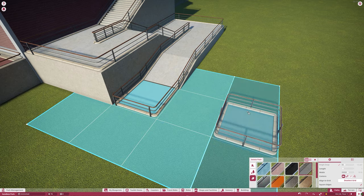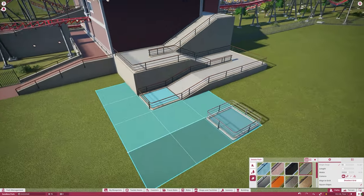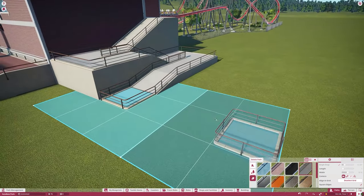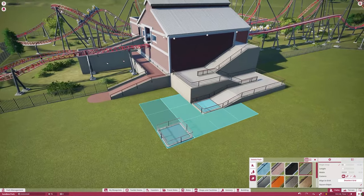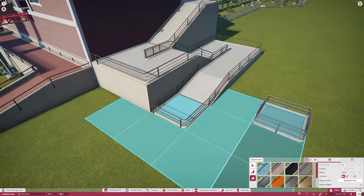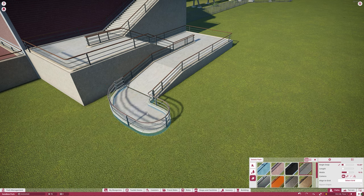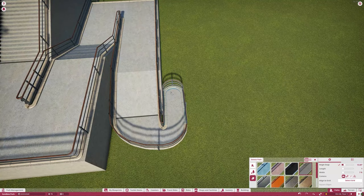This is gonna be a tutorial on how to make some nice queue lines for your parks. Say you're tired of the in-game railings — you can definitely use them, they're not too terrible, I've seen worse — but if you want something that looks a little bit more realistic and you want to go more that realism aspect, maybe this is what you're looking for. We're basically going to use some path covers and some custom fencing.